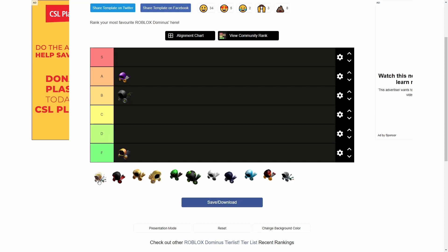Next up we have the key Dominus — there's a gold and a silver one. I'll do both at the same time since they're basically the same thing, just one gold and one silver. I remember when these came out — they were for the first and second people who completed a certain event, the Key Master event I think it was called. I actually got all of the crowns. It was some of the most fun I've had on Roblox. But compared to all the other Dominuses, they're not that good, so I'll put them at D tier.